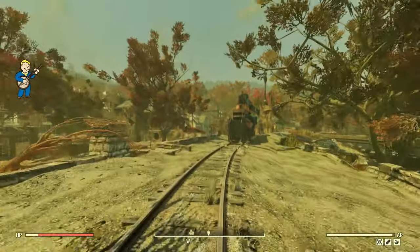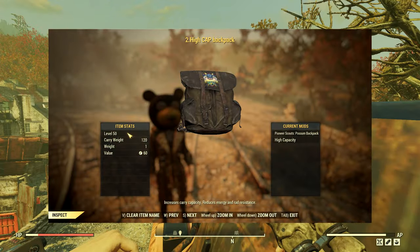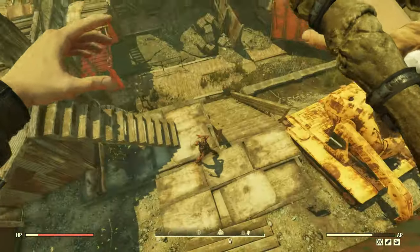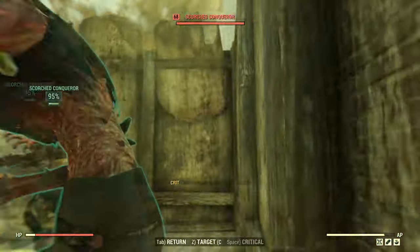You want to make sure that your inventory is fairly empty and you have your high capacity backpack equipped from the Pioneer Scout quest line. The backpack isn't necessarily a requirement, but if you are looking to get it done as quickly as possible you are going to want to have the most capacity possible to hold your items.